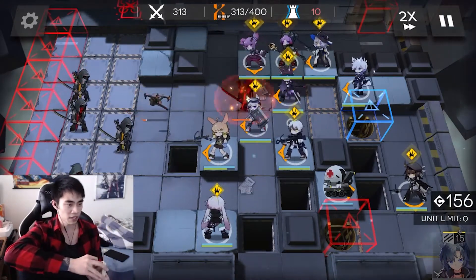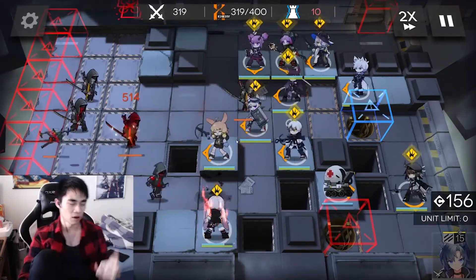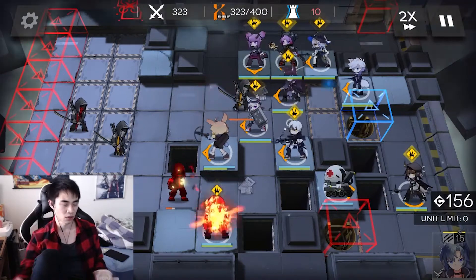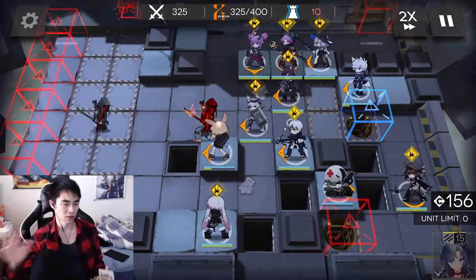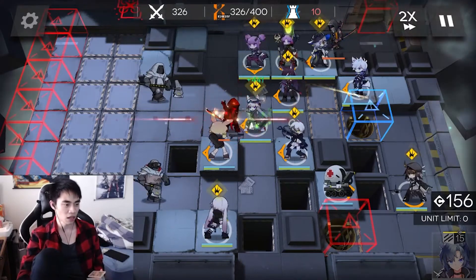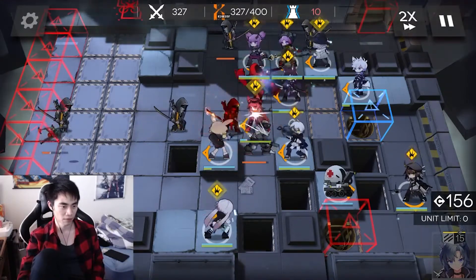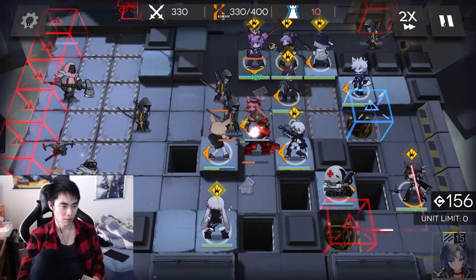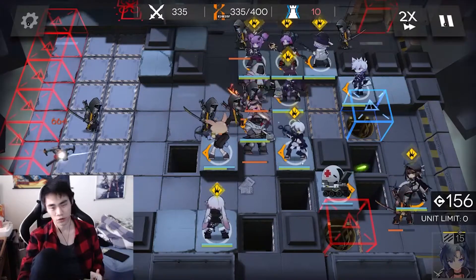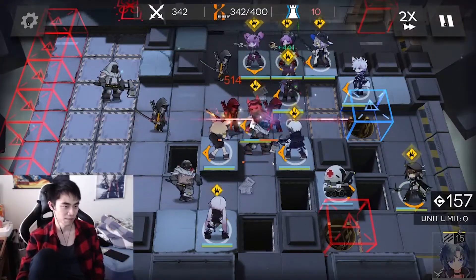I should mention I don't have Catapult, Midnight, or the three-star chainsaw unit, so they're not options here — but if you have them, feel free to use them. Catapult would be great in this spot because she can take out a lot of the people that nest here. Also Shiraiyuki is very good because her range is insane. A stronger sniper than what I have basically. Blue Poison here also works very well — the damage-over-time really does stack up.